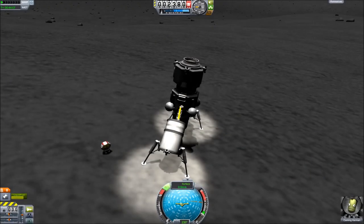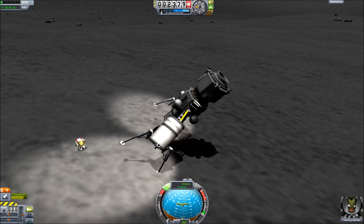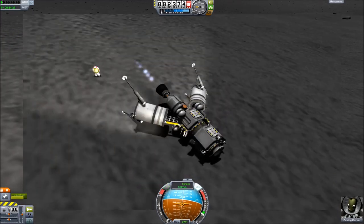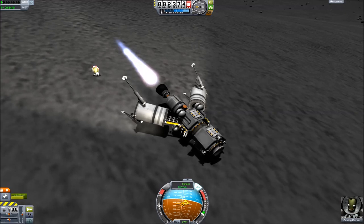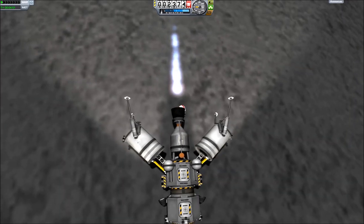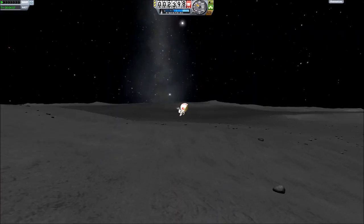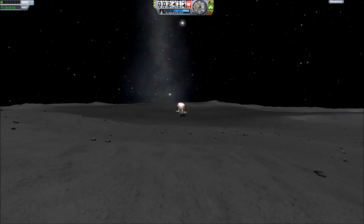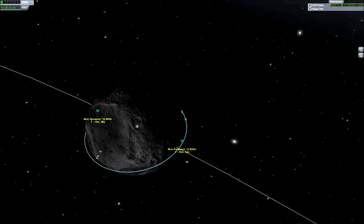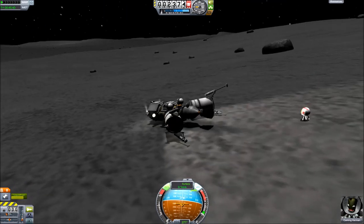Next up, a scenario many of us are unfortunately too familiar with: sometimes you land on the moon and your spacecraft isn't quite upright — by which I mean completely lying down. This doesn't have to be a total loss. If you rev up the engine to the point the spacecraft is almost moving but not quite — the maximum throttle without it moving — and then have your Kerbal jump into that exhaust stream, he'll be shot off into the distance. He only receives a moderately high dose of radiation from the nuclear engine. If you then throttle up you can get into orbit, in this case with 0.1 units of fuel remaining.